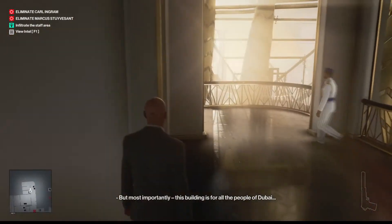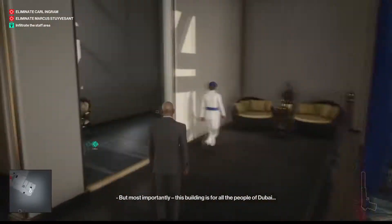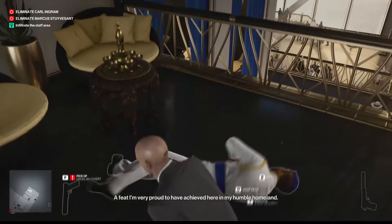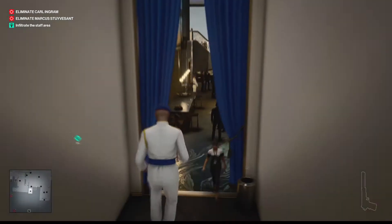Once they're done talking, this guard will actually walk away from his buddy. So it's a perfect time to go ahead and get his disguise. Go ahead and take him down. There's a place you can put him right there.